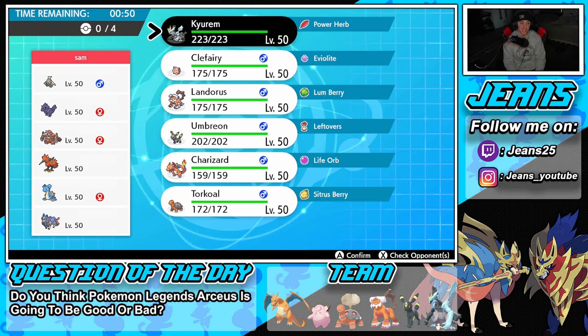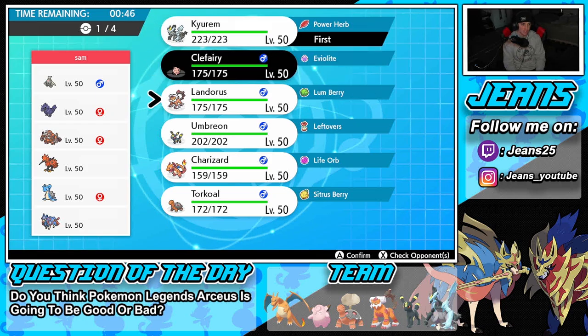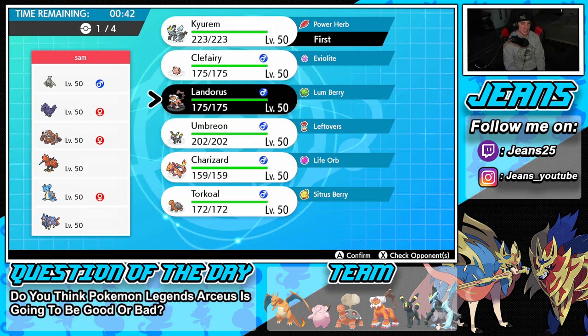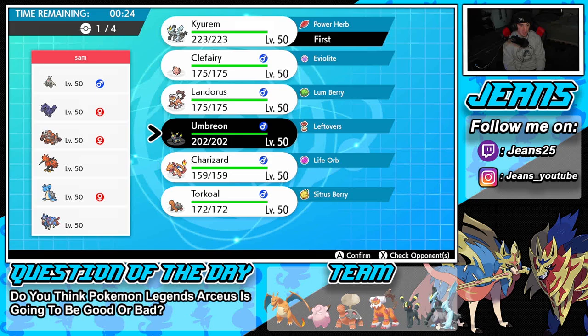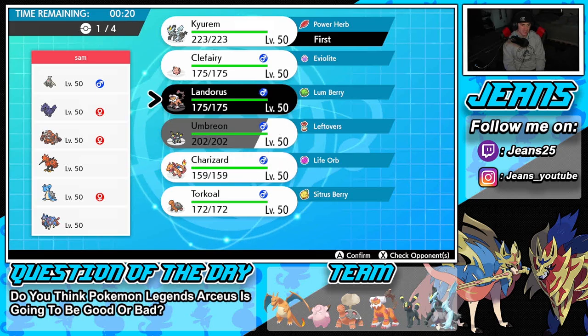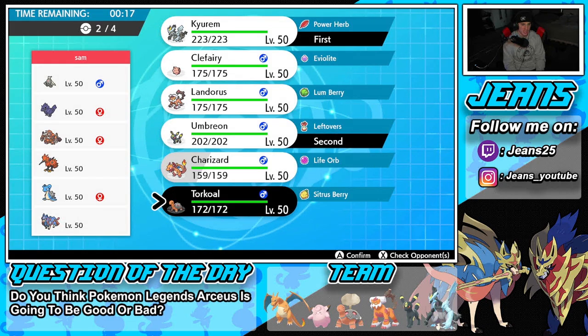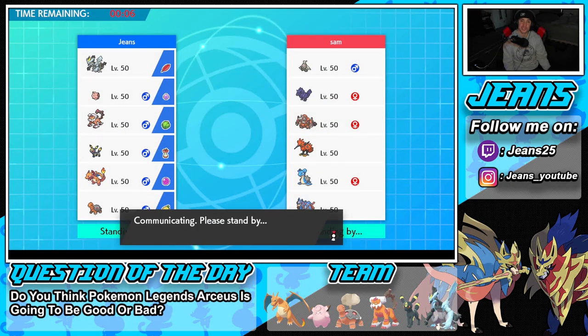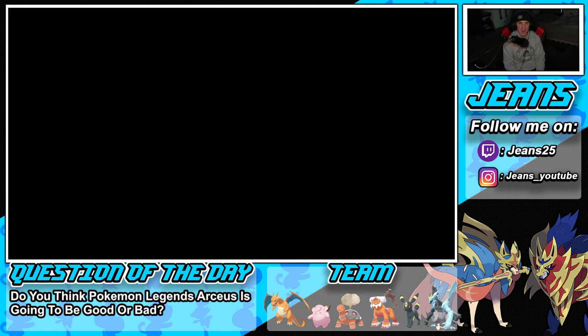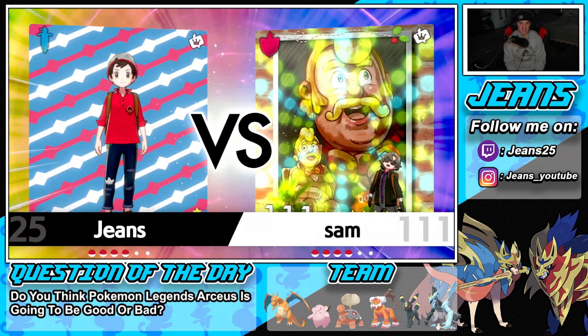I kind of want to lead Kyurem-Black again — it's a lot of fun and can do work on a lot of these Pokémon. Clefairy could come in alongside for Helping Hand. I don't want to lead Landorus because he could go Defiant bird and counter us. Kyurem-Black and Clefairy lead feels great — Helping Hand into big Power Herb moves. If he gives us a chance to set up Dragon Dance, Kyurem-Black will be very dangerous. Bringing Charizard and Torkoal in the back since the solar power combo is just too good.